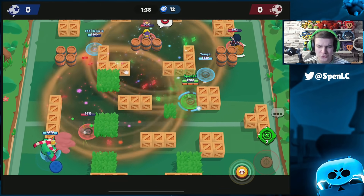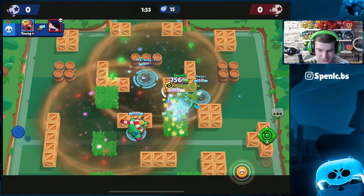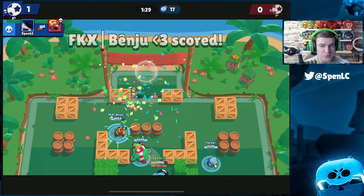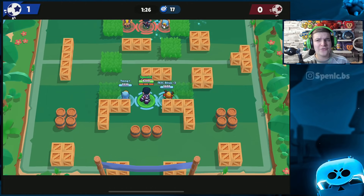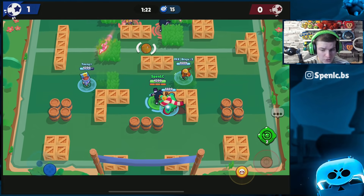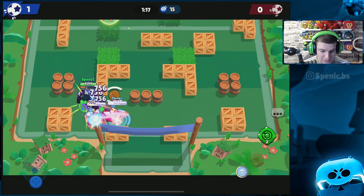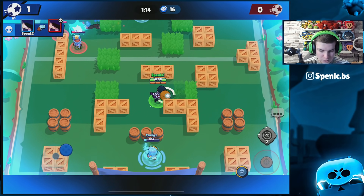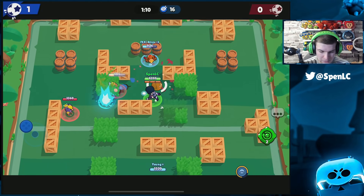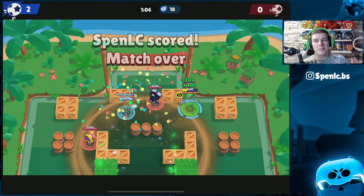Especially because Edgar's really squishy, it enables a faster time to kill. Should be able to pass to Benju and score here. It's still a good star power — I thought it would be really broken personally, but it doesn't seem as broken as once decided. Before people overreact on Twitter and social media, it's always good to actually try the star power rather than getting ahead of yourselves.